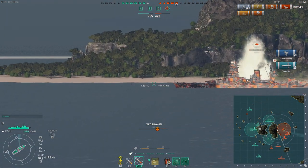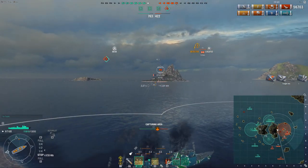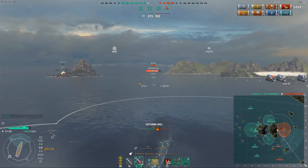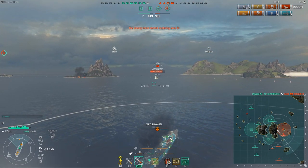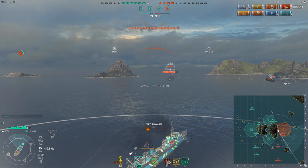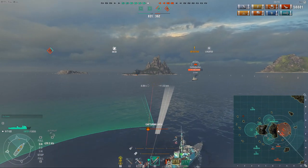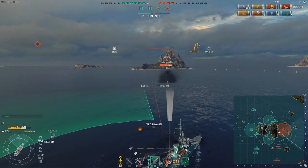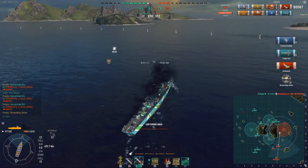He barely survives — no devastating strike, sadly. But this is the time where I smoke up because the Mayoko is just about to spot me. I use AP because he's giving broadside, which means I can get a lot of pens. The Mayoko is rushing me — he saw my torps land and thinks my torps won't be ready. Important note: if a cruiser is rushing you like this, don't sit still in the smoke waiting. He has all the maneuverability advantages. Instead, speed out of the smoke and meet him. Now you've both got an equal playing field — both moving at full speed.